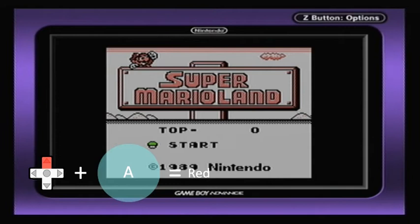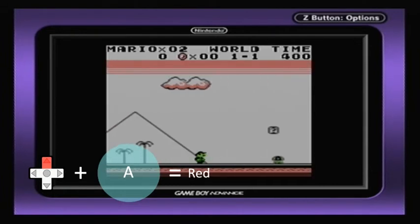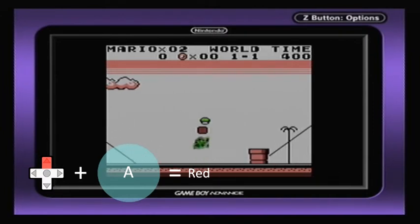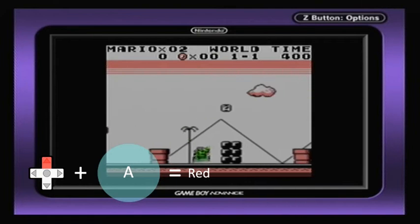Press up and A and you get red. I thought I quite liked this one, but actually no — red and a green Mario doesn't look too good. I thought it was this one I liked, but so far we've got pastel mix as my favorite.